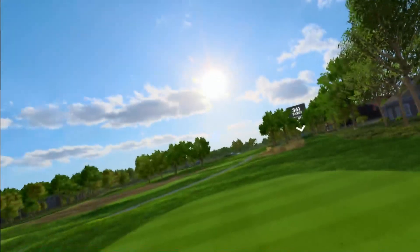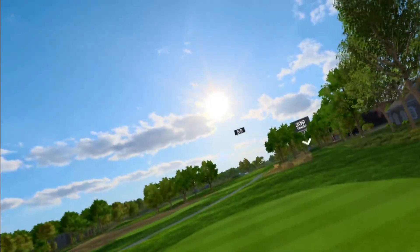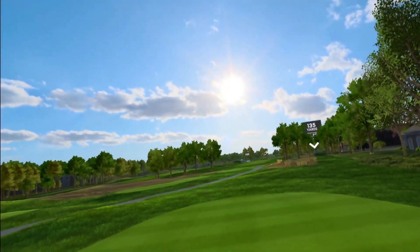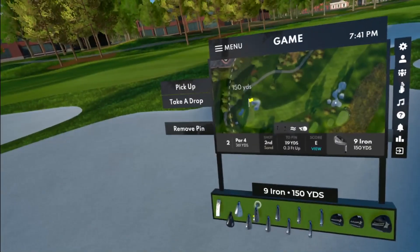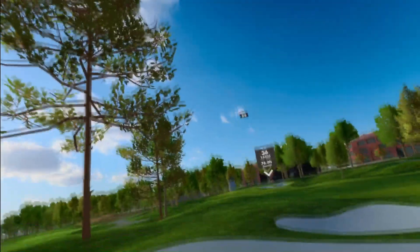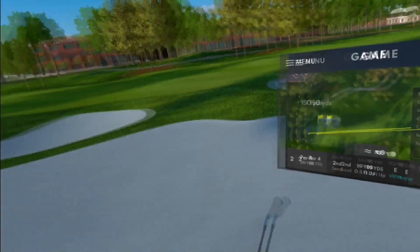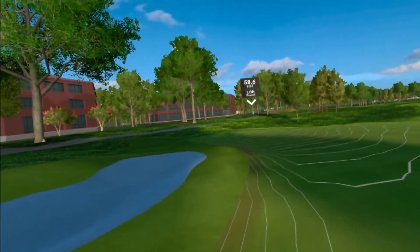Second hole, par 4, 361-yard dogleg right, wind pushing down the fairway. I pull it a little — that might be in the bunkers or the rough. Unfortunately it is in the bunker. 119 goes to 149, so I'm using the nine iron to get out. I kind of want to put this left to avoid that other bunker. Playing it safe, but this is not at all where I pictured I'd be.